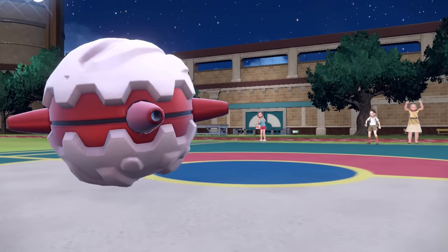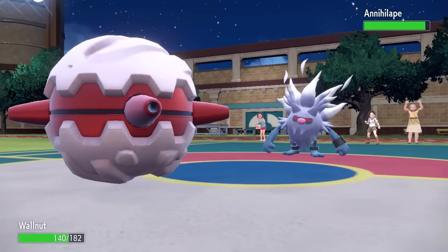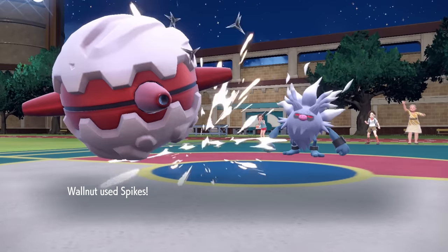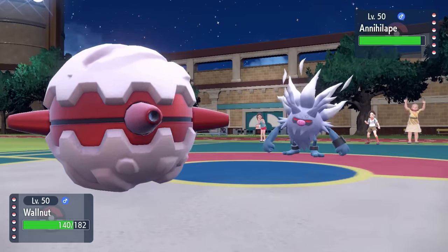I'm going to lay down some Spikes as they actually just end up switching out. The reason I risk it is I've used up my Red Card, my Sturdy is broken, and I've already laid down my Stealth Rock, so Forretress is just here to be a hazard menace at this point. I'm going to lay down the sharpest Legos I can imagine — that's actually going to limit some switches and do some chip damage to open up the game for my sweepers in the back.